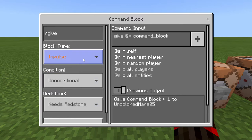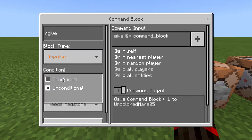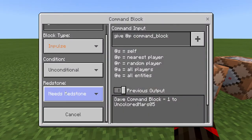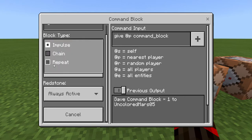In a command block, the block types are impulse, chain, and repeat — we will cover them later. Conditional and unconditional we will cover as well. Need redstone vs. always active: if it's always active it will give the item regardless of whether or not it's powered. But once it gives you the effect or item, it won't do it again unless it's a repeat command.